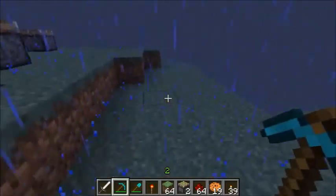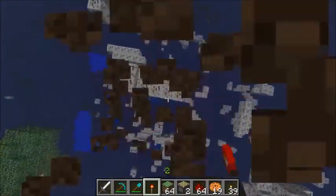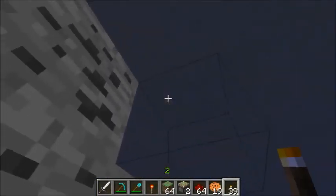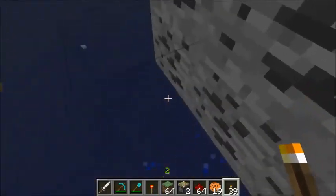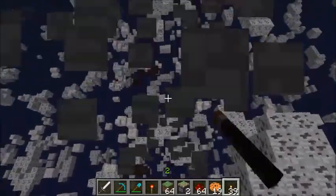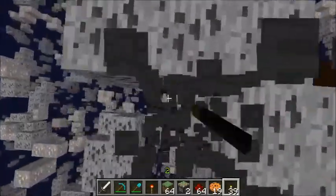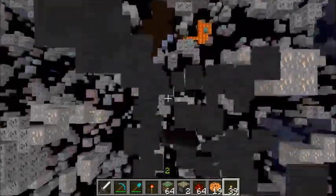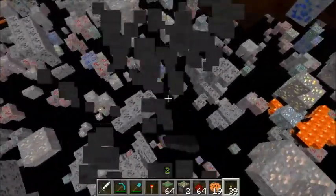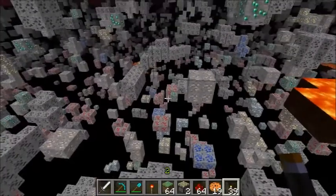I'm going to dig down to show you that the minerals are actually there and I'm not just placing random stuff everywhere. Yeah, coal is right here — I'll dig down right beside it and place a torch. You can use X-Ray to find iron, gold, emeralds, diamonds, and it also shows lava so you don't just fall into it and die.